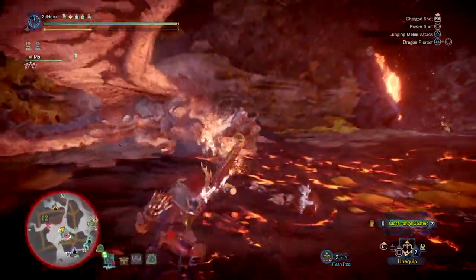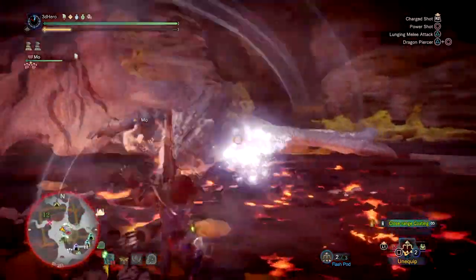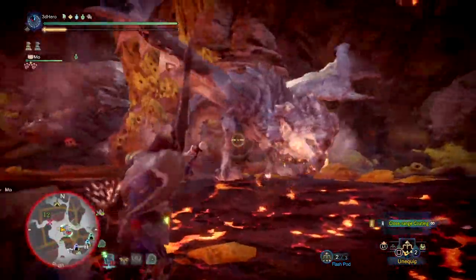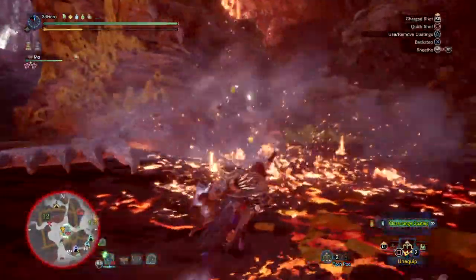However, the set will serve you very well against monsters such as Vaal Hazak, Rathalos, Nergigante — generally any monster that is weak to dragon — with your DPS always being high on your end, and also allowing you to be the main damage dealer if you participate in group fights.